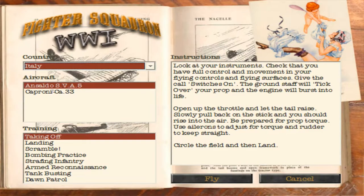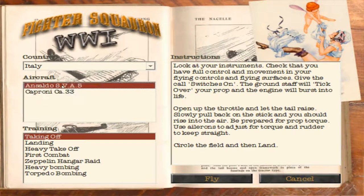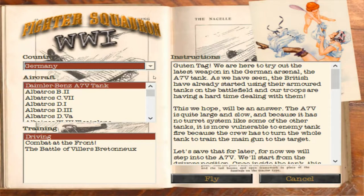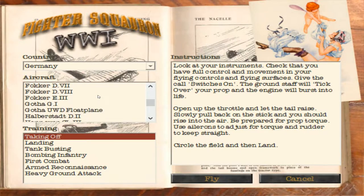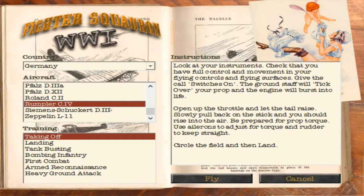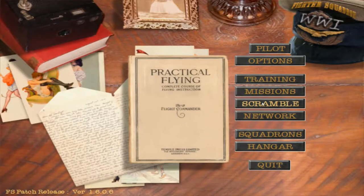There are obviously certain nations. Italy's only got their two perhaps most well-known World War One aircraft. Germany, Britain and France have quite far the most wide selection. Nothing from Austro-Hungary though, which is a bit of a disappointment. You've even got a Zeppelin, which is quite nice. Scramble is basically a quick mission. For multiplayer, you will need Hamachi, so this is pure single player otherwise.